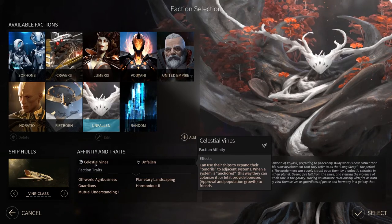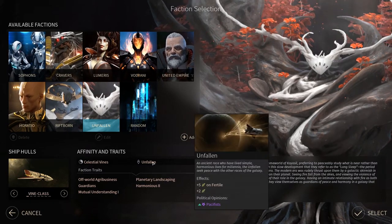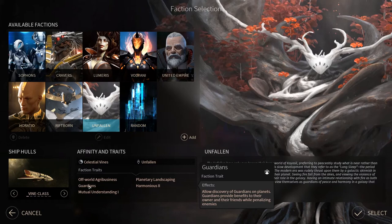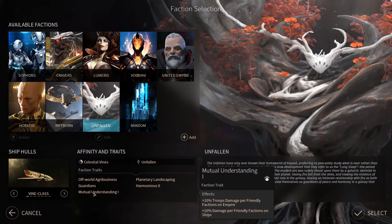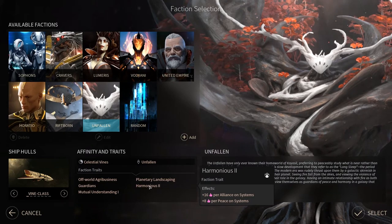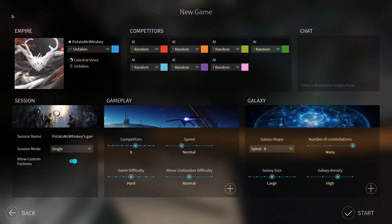The Unfallen have the Celestial Vines faction affinity, which means they can use their ships to expand their tendrils to adjacent systems. When a system is anchored this way they can colonize it or let it provide bonuses to friends. They also get extra food on fertile planets and just in general, so they're good for growth. They start with Off-World Agribusiness, the Guardians faction trait, Mutual Understanding giving plus 10% troop damage per friendly faction, and Harmonious 2 giving plus 16 approval per alliance. They're a very passive and friendly civilization, which is actually how I like to play.